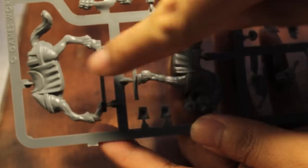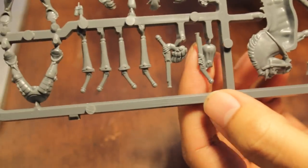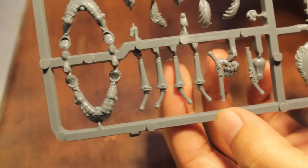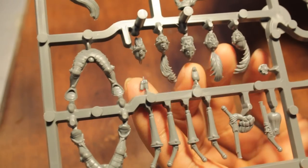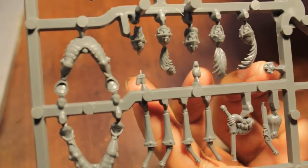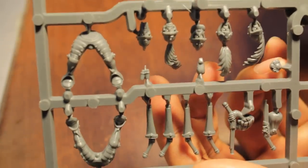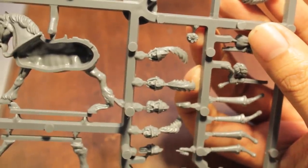Here's the first sprue: the body of the horse, and it looks like pouches down here which is pretty cool, more pouches, holstered pistols, a bunch of different heads, and these look like little pouches of shot. There's also something that looks like shell casings, maybe — this little piece that hangs on your belt.